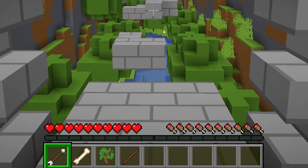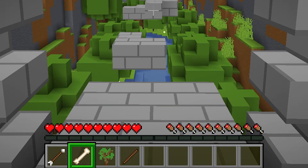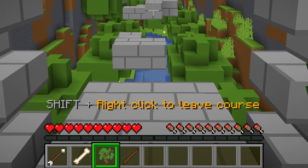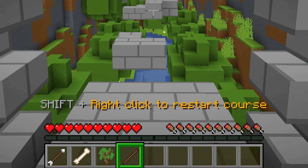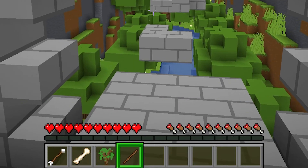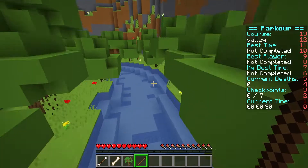The arrow is going to teleport you back to the last checkpoint that you activated. The bone will turn other players invisible so that you can focus on your task without distraction. The oak sapling will cancel your current run and teleport you back to the lobby. And the stick will reset your time and run from the beginning. To use these items, place them in your hand and then just right-click.